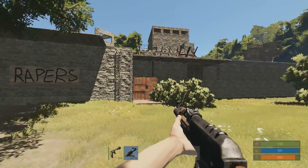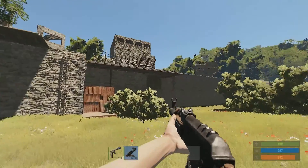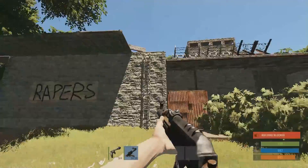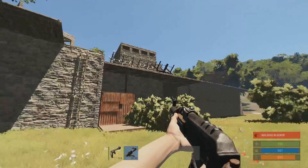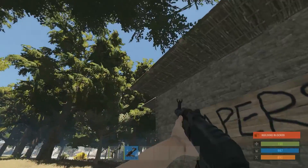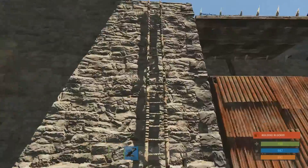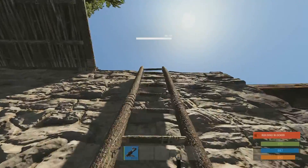Now this is the base — well, was the base — of some guys I was playing with not so long ago. They've been raided now and I believe it's empty. It was quite well defended, but the only thing is they didn't finish the ladder defence ring around the edge of the building. So someone just shot a piece off the roof and it looks like they got up this way.